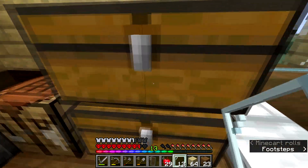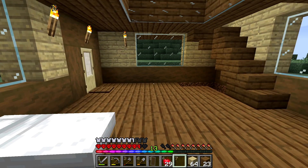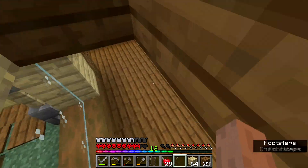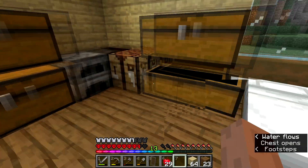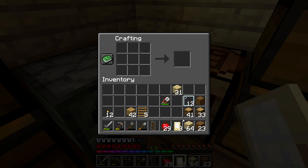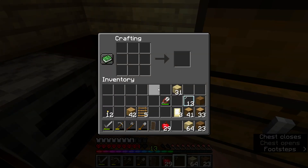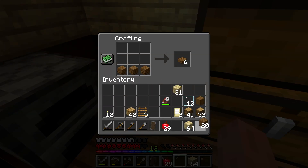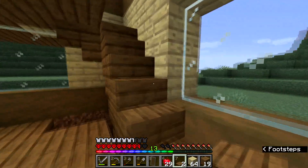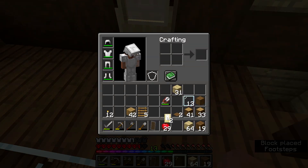We need to add that door over there — yes, let's make that a birch door. Let's craft some birch doors and we need some pressure plates. Spruce pressure plates, nice. Let's just put in our birch door and our pressure plates.